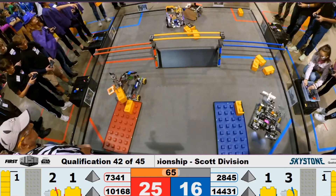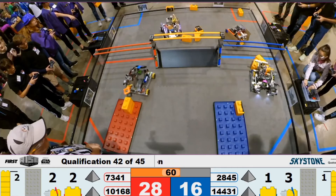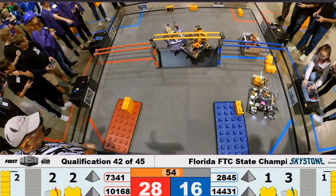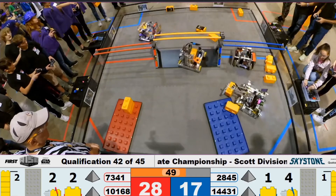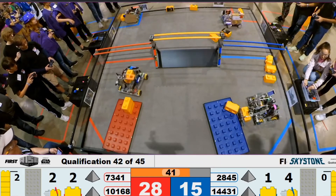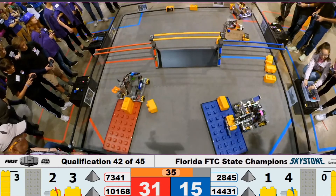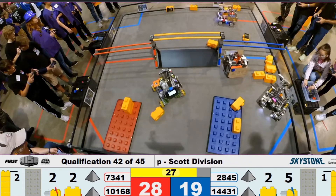Lining up, and it gets placed for a stack of two on the red foundation. On the other side of the field we've got robots picking up stones and moving them into the building zone. 2845 grabs one from the depot while 10168 on the red alliance positions for a third stack. Pyrites on the blue alliance places a second stone on the foundation. Looks like red alliance just missed that stone, and we've got a little tornado defense going with the red alliance.